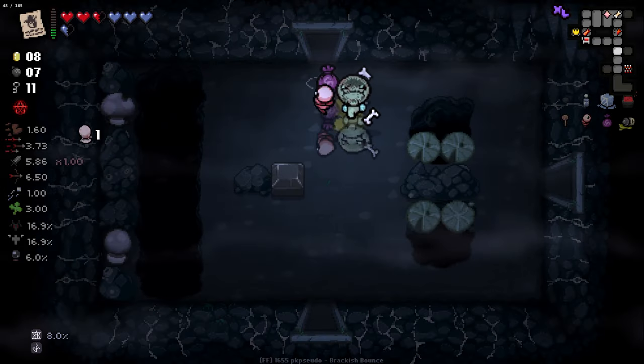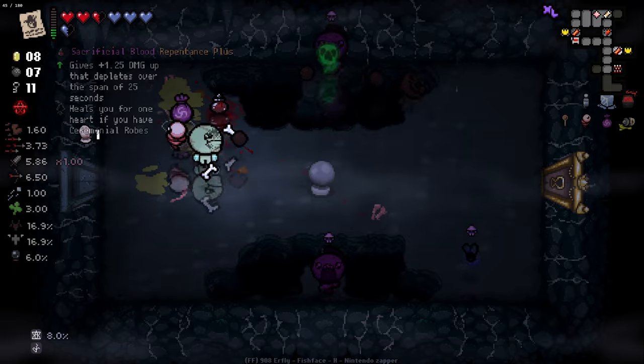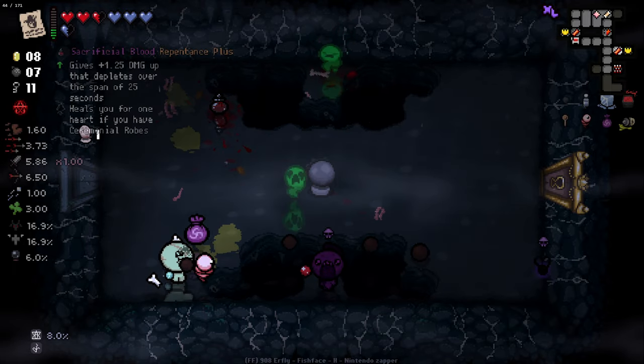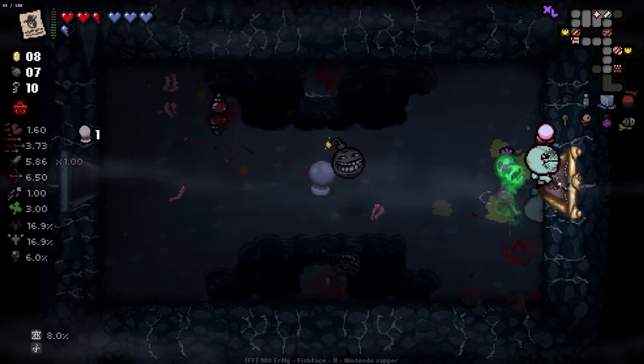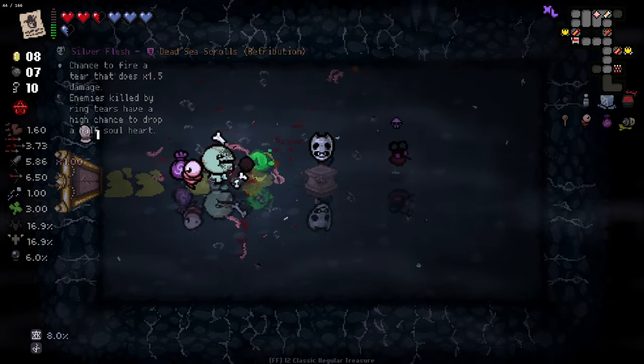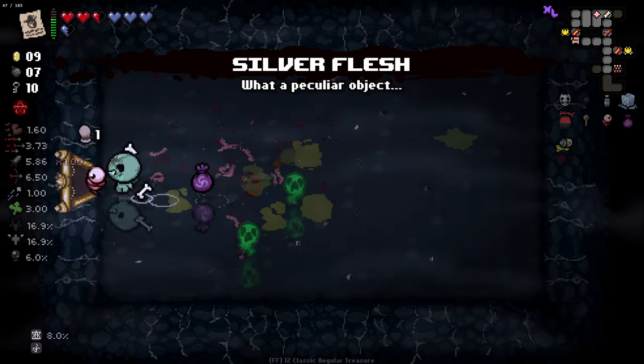Electric Dice was a crazy pickup to get. Also the Soul of Cain fearing everything is really nice. Not quite sure what the relevance of it fearing everything is — I'm not sure why it fears everything, but I'm not going to complain.